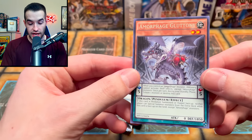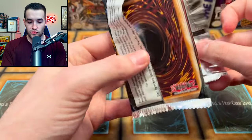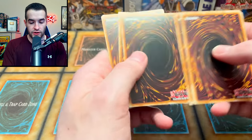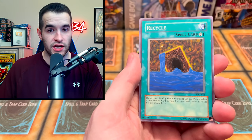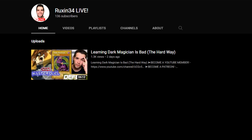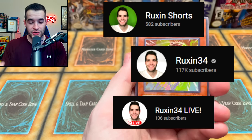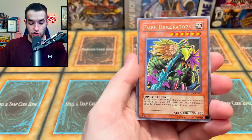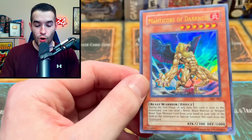Last blister pack — Invader of Darkness again! Why can't that card be CED once in a while? We used to pull CED a lot. We have a rare Amorphage Gluttony. We're trying to be a little gluttonous and pull something good. Metal Raiders and IOC — let's do IOC first. Kind of disappointed but also happy about the secret rare — a weird mix. Then Metal Raiders: Hyper Hammerhead, Neo Bug, Prickle Fairy. Dark Driceratops and Manticore of Darkness — ultra rare and secret rare back to back in Invasion of Chaos, we'll take that!